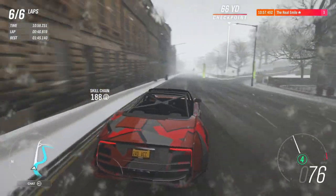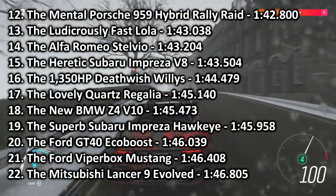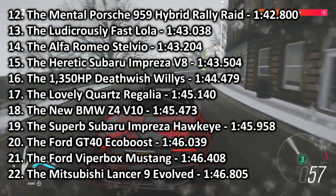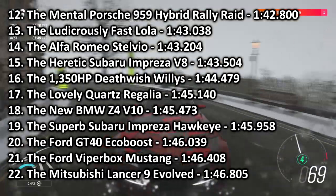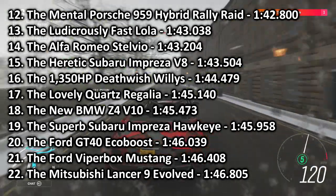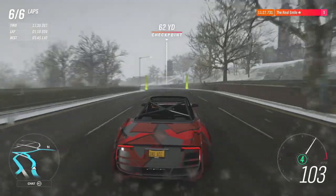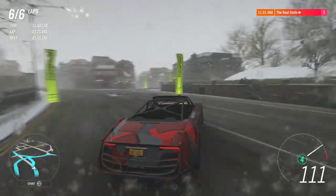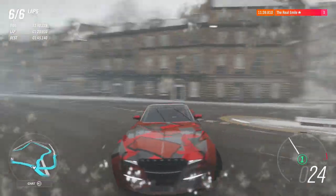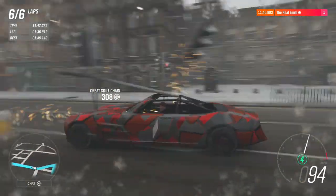A 1:45.140 puts it in kind of a weird place — it goes into 17th place. It goes in between a bunch of S2 class cars and the final S1 class cars. It goes in between the Deathwish Willis Jeep, which is about 0.7 of a second behind, and it is slightly quicker than the new BMW Z4 V10 by about 0.3 of a second. Just almost a second up on an Impreza, almost two seconds up on a Mitsubishi Evo. A really, really excellent, solid, lovely-to-drive car. I had a sneaking suspicion I'd end up liking this one, and I'm pleased I was proved correct.